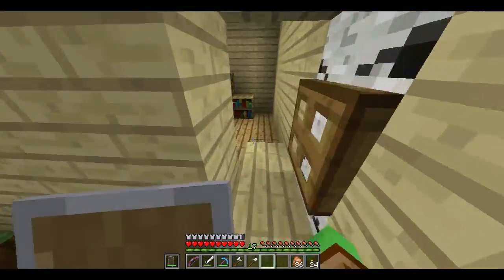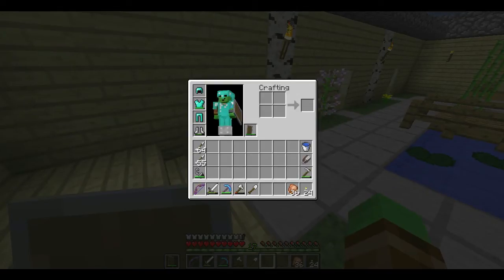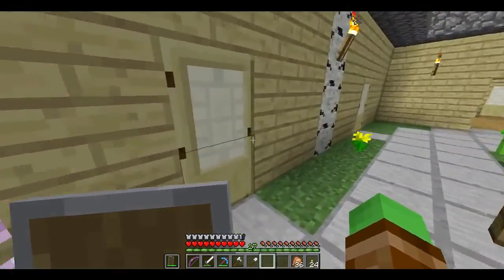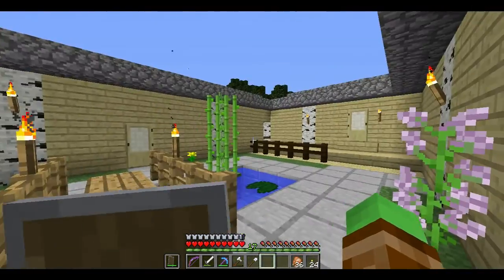The bedroom's still here, the enchantment room's still here — never got around to getting more bookshelves. However, as you saw, I do have diamond armor now. I went mining, got a whole bunch of diamonds when I went to go get the cobblestone to finish off the roof. The roof is all finished now.